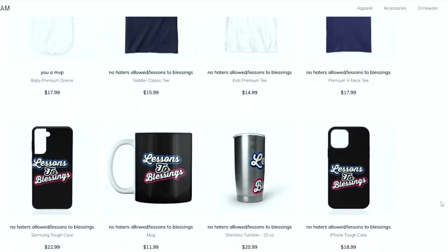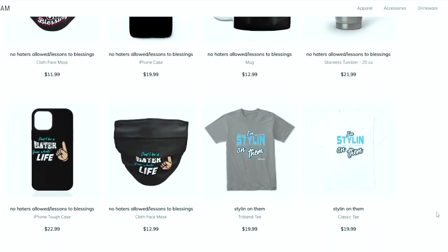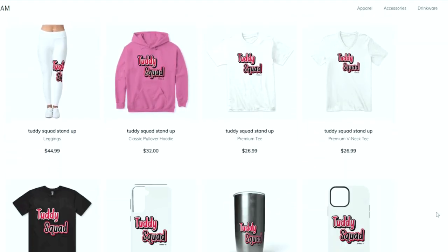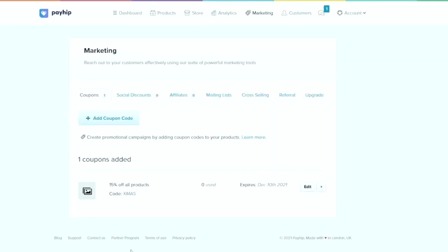This is your one-stop shop for all Madden needs. Whether you're looking for some fly merchandise, you're looking for eBooks, you're looking for a Patreon membership, or you just want to become part of the Tutty Squad. I appreciate all the love and support. Everything is in the link in the description. Let's get it.